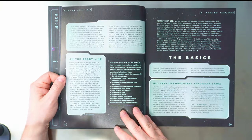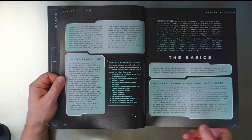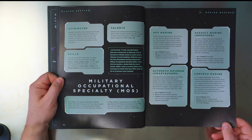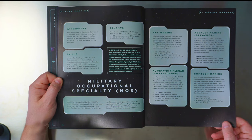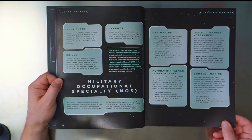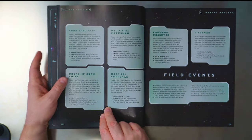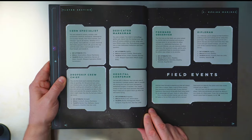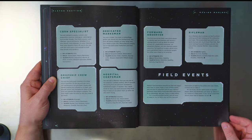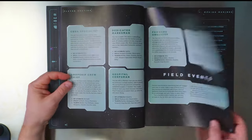Then we finally get into creating a marine. The basics: you have to pick what kind of specialty they're going to be, attributes, talents, and skills. They can be an AFV marine — when the squad gets itself in trouble, you're the one who bails them out. Or a rifleman, smart gunner, assault marine, breacher, comtech marine, CBRN specialist dealing with chemicals, marksman, dropship crew, hospital corpsman, forward observer, or rifleman. Feel like most people would pick rifleman; the other ones might be a bit too intense.